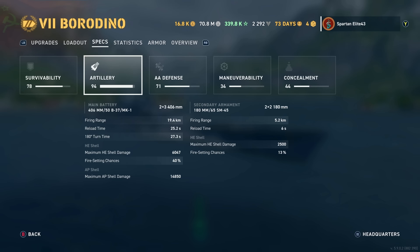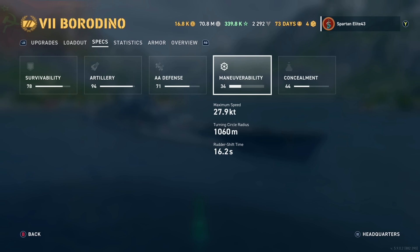HE shell maximum damage is 2,500 with a 13% chance to start fires. Maneuverability — with this build we're a little slower at 27.9 knots. You could take that up if you were inclined.